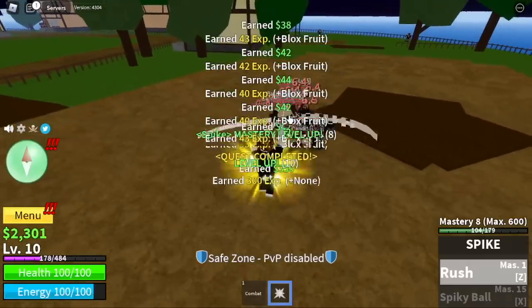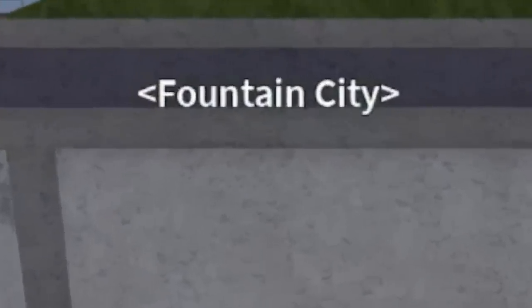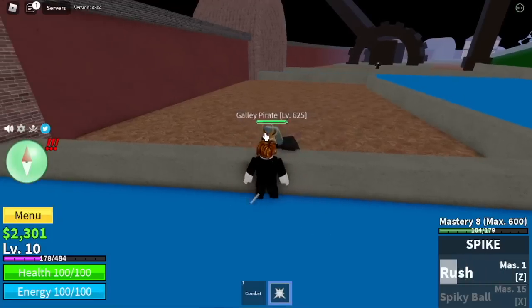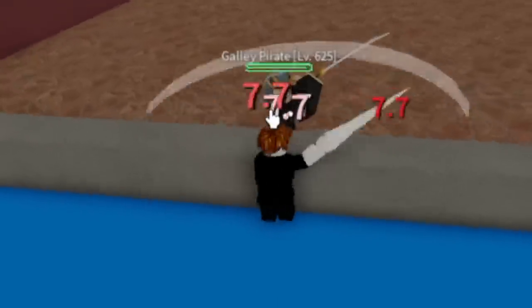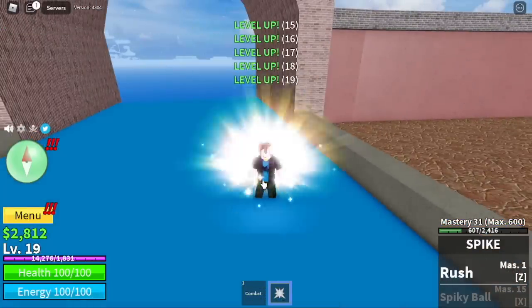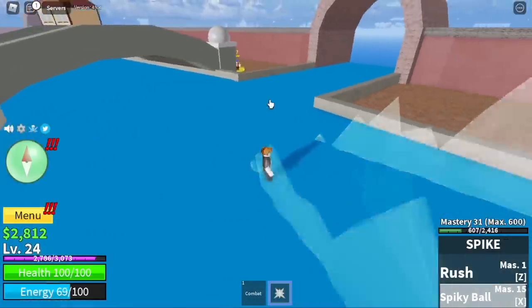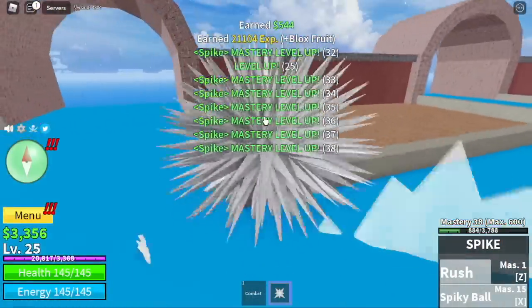So once you reach level 10, we're going to our next island — the final island, the Fountain City. Just do one Galley Pirate. As you can see, it cannot damage you as long as you're in the wall. Use your Z skill and your left clicks to damage him until you defeat him. With just one kill, you will reach level 24 and unlock your ultimate second skill, the Spiky Ball. This is your Legendary Exus skill, but I only suggest you use it for last hitting the Galley Pirate.